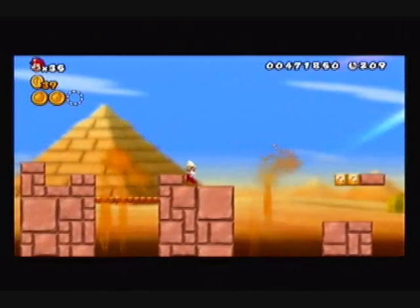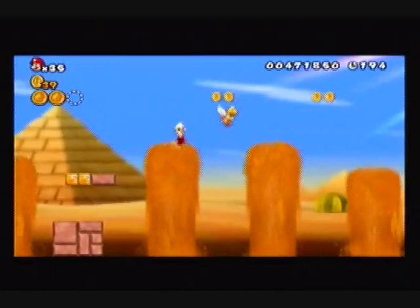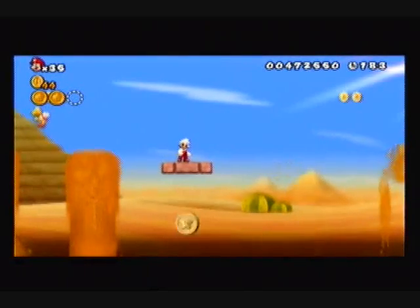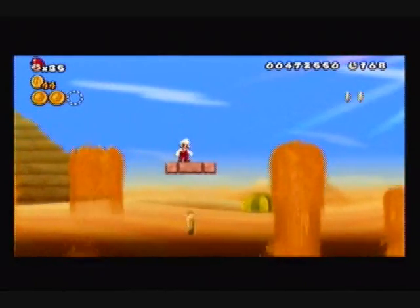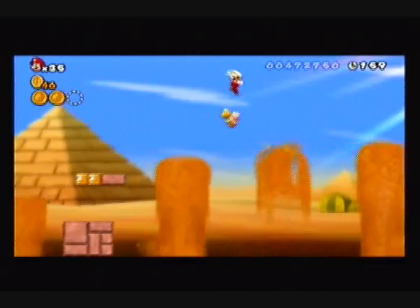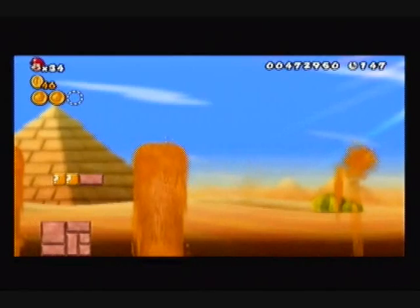Wait, what am I waiting on anyway? Co-op would definitely help me get the last star coin — I could actually sacrifice my partner's life to get the damn thing, but since this is single-player, I'm gonna use the paratrooper to get it. Unfortunately I would need the help of these damn sand geysers and that's not gonna bode well. I rest my case on that.